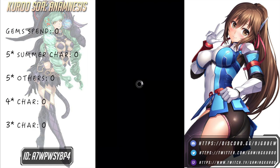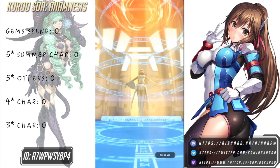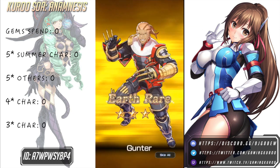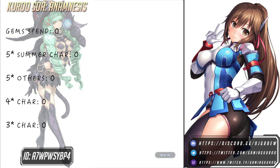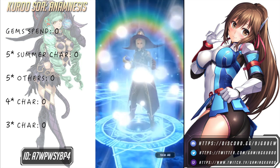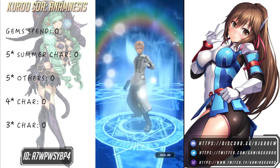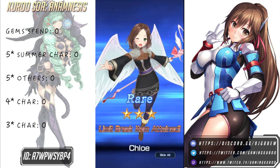Let's do our first multi scout and see what we can get. Come on, give us some rainbows. We only get 2 gold units, no 5 stars — only 4 star units. It's Earth Rare, and the useless Andre, plus some more useless characters. Really wanted to get one in the first multi but I guess that's just how gacha games are. At least we get limit break items after we limit break all of these characters.